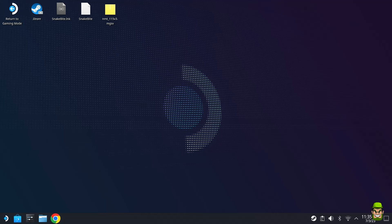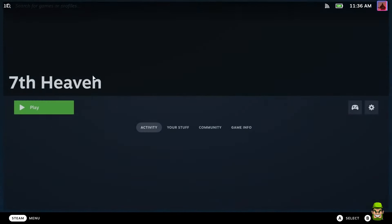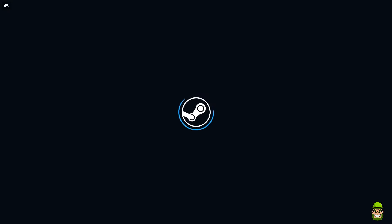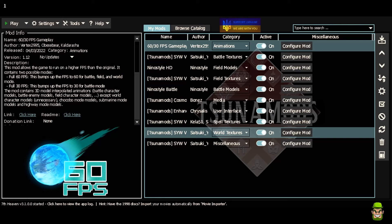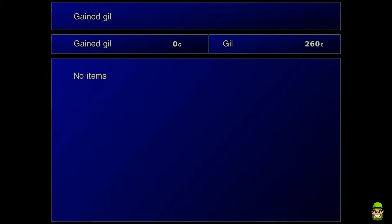The last thing is launching from Game Mode. Since it's added as a non-Steam game, it'll be listed in your library. I'll return to Gaming Mode on the Steam Deck just to prove that. Go to the Steam menu, go to your Library, go to Non-Steam, find Seventh Heaven, and hit Play — it'll launch in Game Mode on your Steam Deck just the same. And that's it for today's video! If you enjoyed it and you're new to the channel, please consider subscribing. Hit a like if you enjoyed it — it really helps. See you in the next video, thanks for watching.